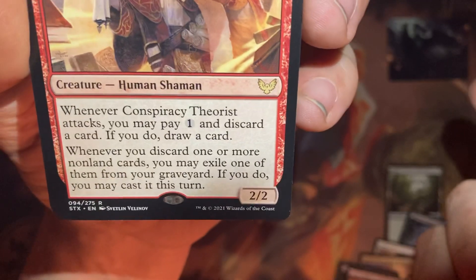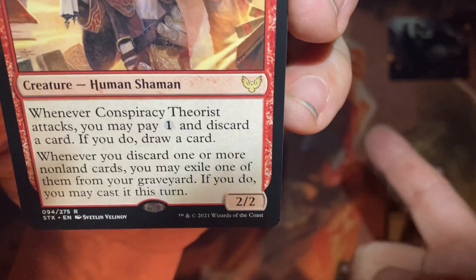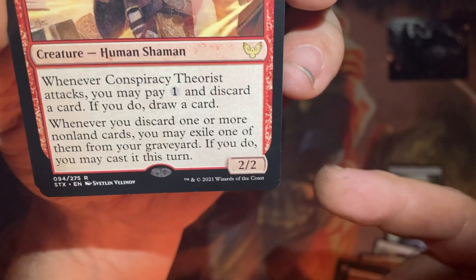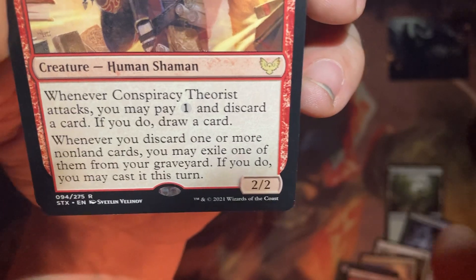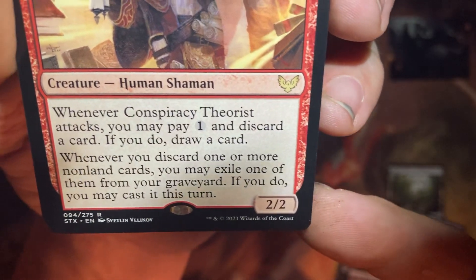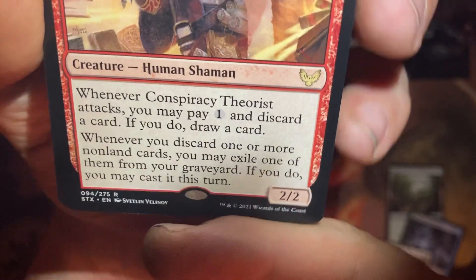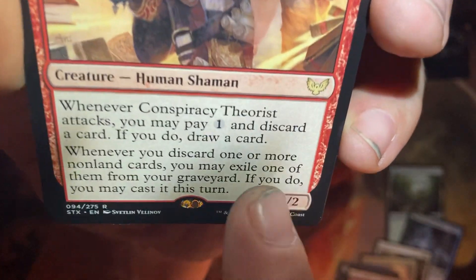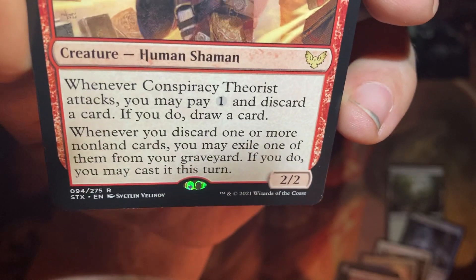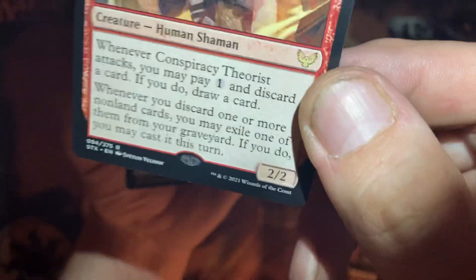So you can cycle it, then cast it, and then it ends up in your graveyard if it's an instant or sorcery. Or it ends up on the field, and when it dies, it ends up in your graveyard. If you're triggering off of discard, you discard as many as you want, and one of them you get to cast. Only the one you're going to cast is put into exile. This could be really fun.